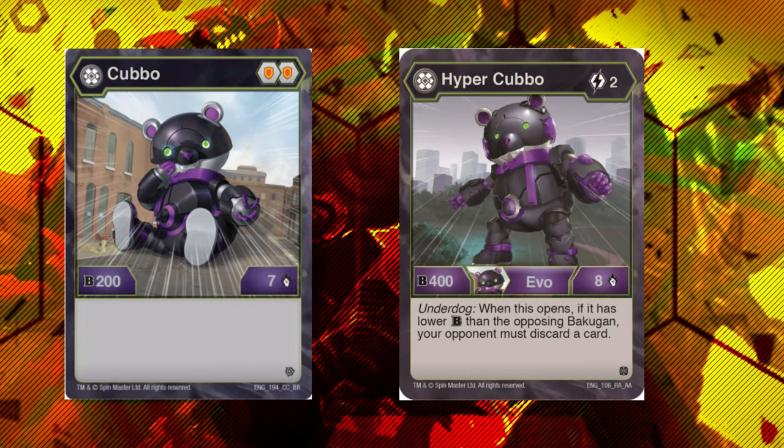Next up, the Bakugan I've been basically teasing this whole time — Darkus Cabo. When we first found out about the Acus Pravian Stars and started talking about it, we were like, okay, so two out of three Bakugan in this are good. As it turns out, three out of three Bakugan in it were good. Darkus Cabo base form isn't too impressive — it's Double Shield 207, could be good for might-macking. But then we got Evo. It's one of the underdog boys — two cost, fairly low cost. It goes up only if it's a 408, but it honestly really does not matter. Because the underdog effect is your opponent must discard a card. Hyper Cabo is, in essence, on open, force your opponent to discard — which is incredibly powerful. It's literally the best thing a Hand Control deck could possibly be asking for.